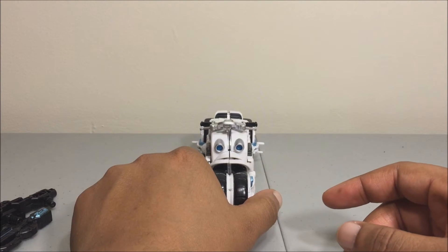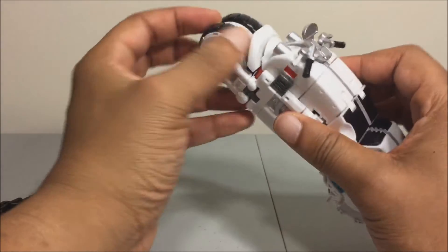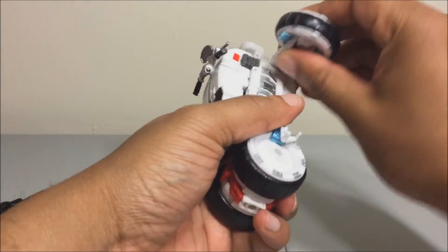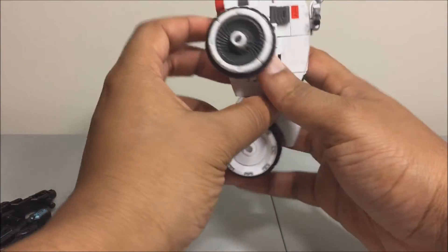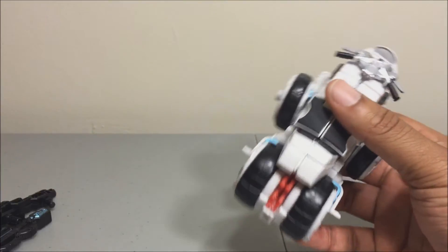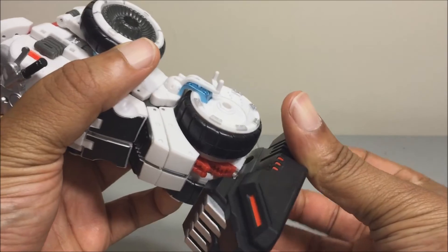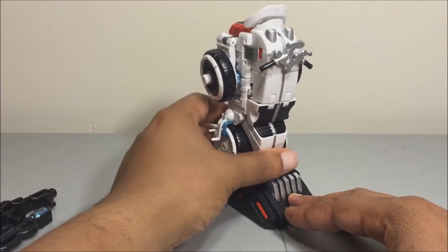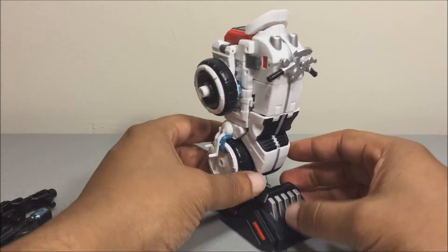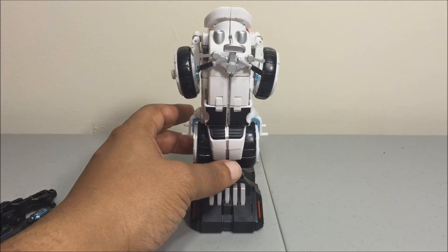Let's go ahead and get him into the combined mode, which is pretty much a straight shot from here. All you've got to do is split the front wheels and fold them onto the side — there's nothing they peg onto, it stays down by friction. Then take this portion and flip it down, give it a knee bend, take the foot, plug it in at the bottom. And there you have him in foot mode — it has the bulk to it. It goes back and forth and side to side, same motion as we had with Streetwise.